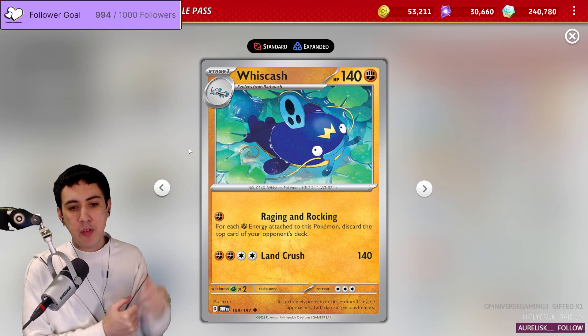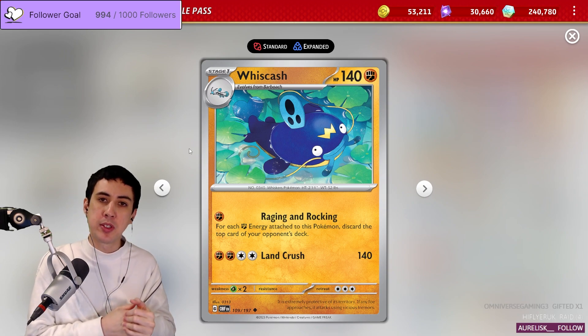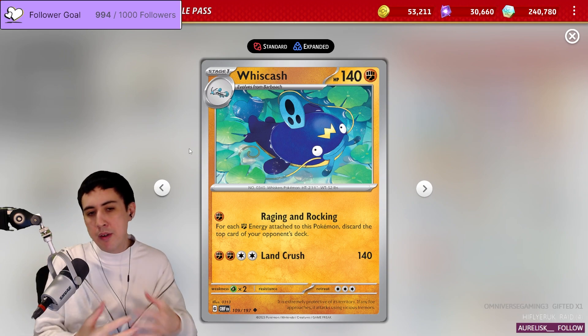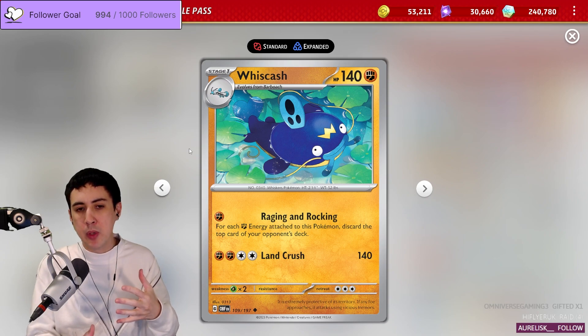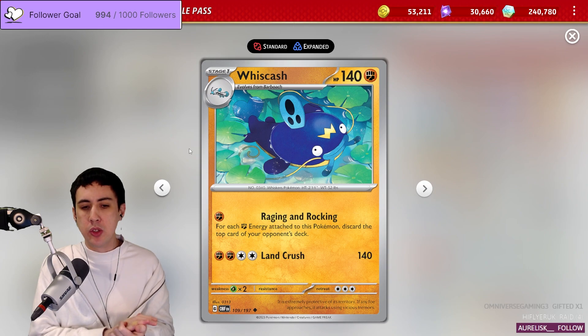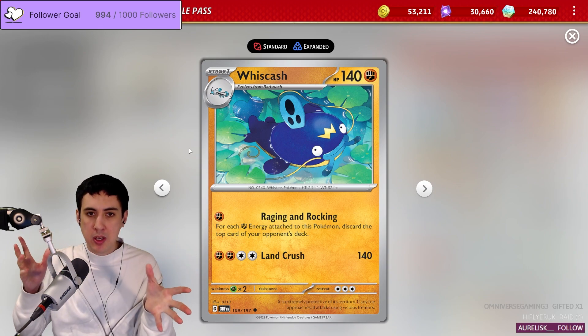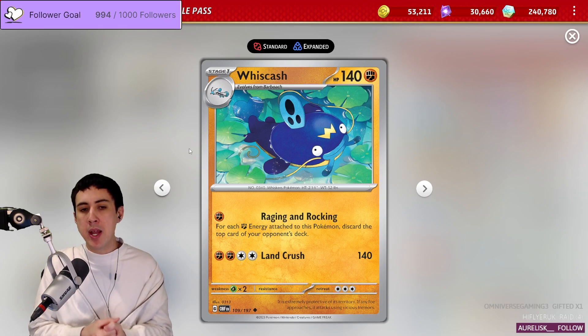The attack Raging and Rocking says: for each Fighting Energy attached to this Pokémon, discard the top card of your opponent's deck. There are a few different ways you could probably play Whiscash — you could try and run through the whole game using Raging and Rocking on several Whiscash you set up throughout and try to mill out your opponent that way.